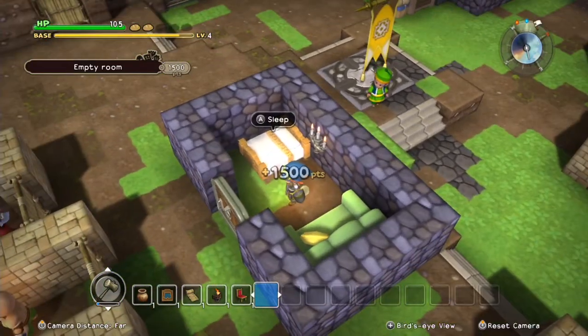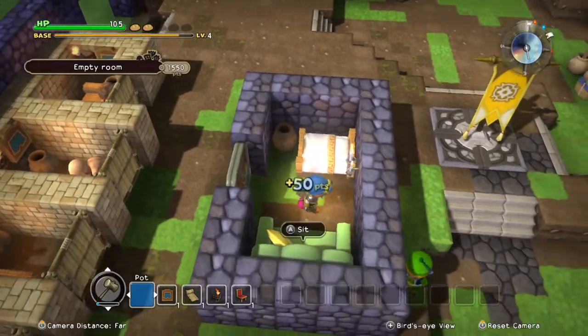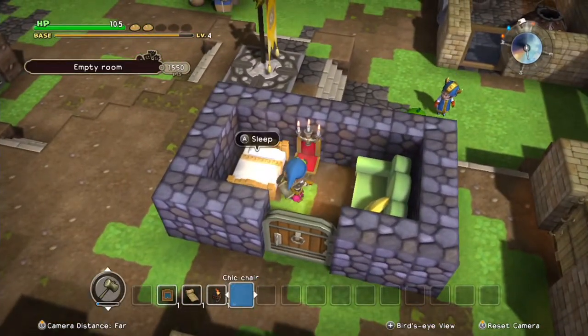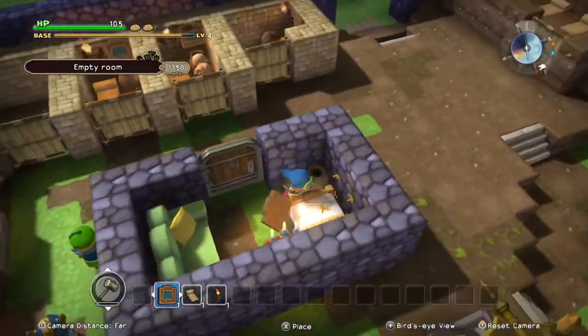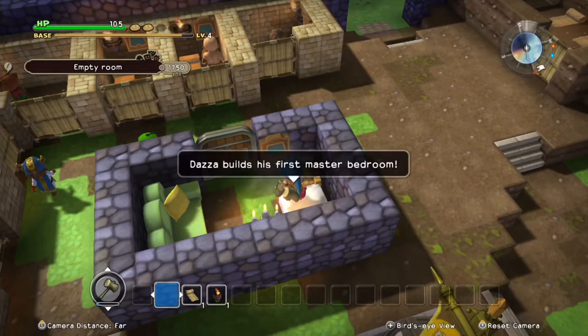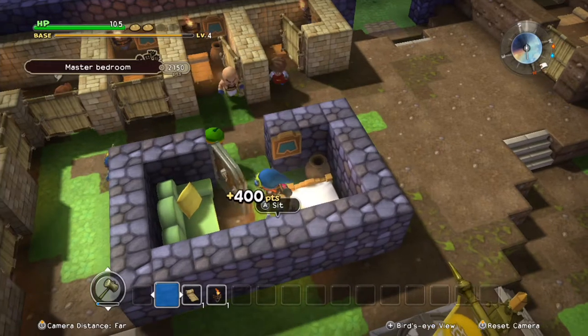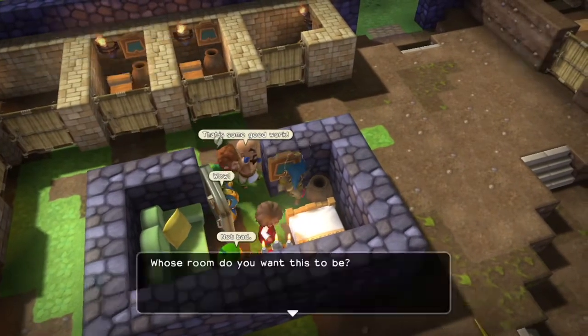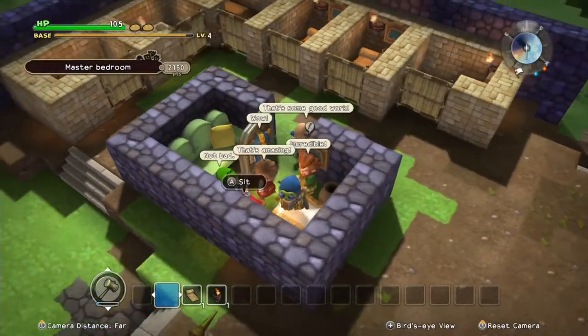Empty room. So I think I need a pot in the corner, which is a bit of a shame because I was going to put a chair there. But I guess we could put the chair there - it's kind of cool. And then pop the private sign. Master bedroom! A fancy bed and a chair and a fancy light source - a boutique bedchamber, just waiting to be given the personal touch. And guess what, guys? No entry - Daz's room only.